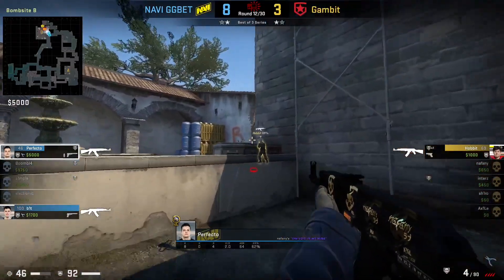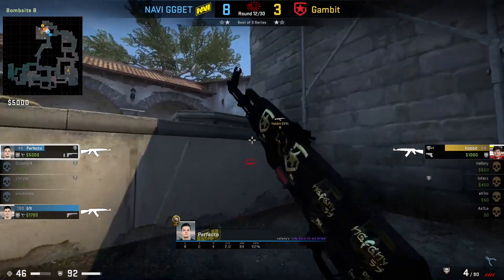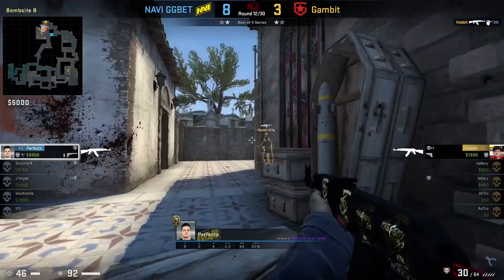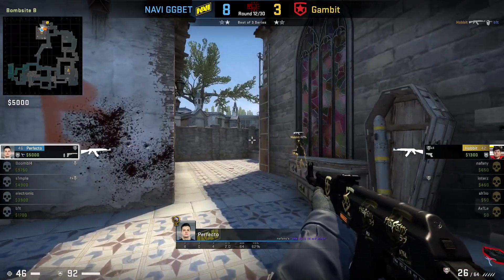As NaVi are now in a 2v1 retake situation, it's very important they use their numbers to their best advantage. Bit and Perfecto go through CT together, take the fight on Hobbit, and win NaVi the round.